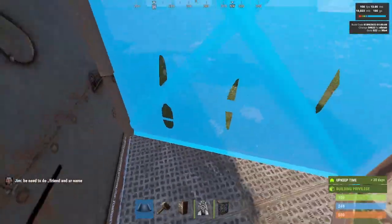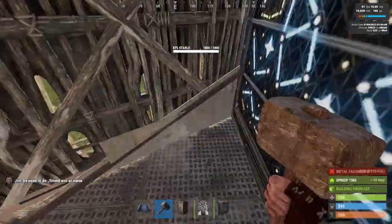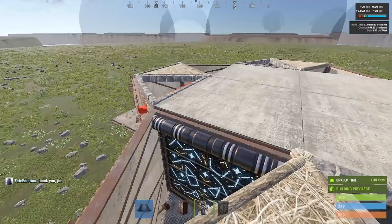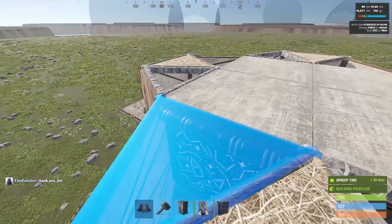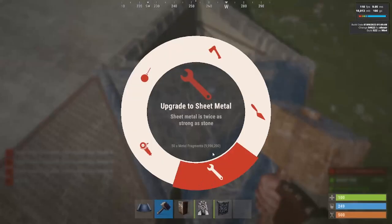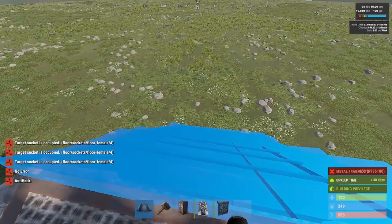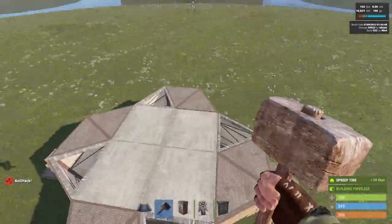Now fill in the sides with walls and upgrade those to sheet metal on all sides. Fill this with a triangle frame, attach that onto the frame side — the garage door side. Upgrade this to metal, upgrade this to metal. Once you place that in, upgrade that to metal and give it another test to make sure everything works fine, which it does. And now you have your bunker.